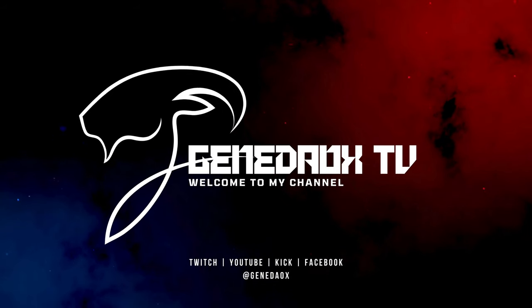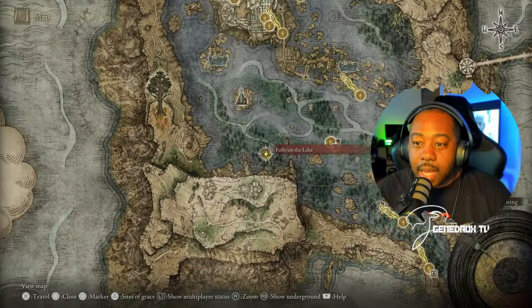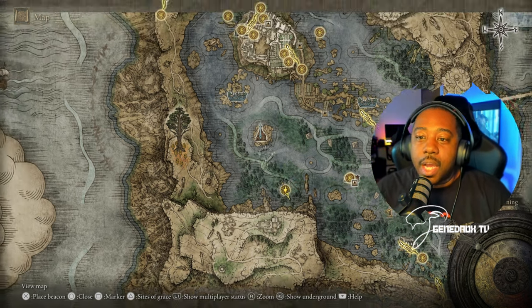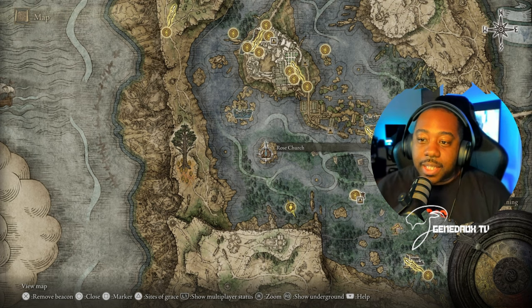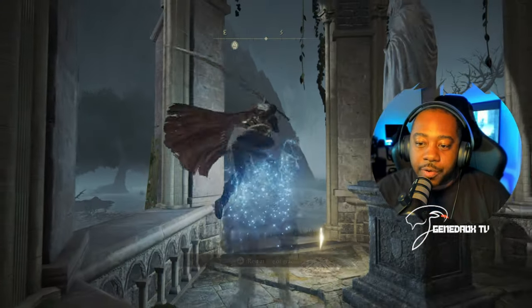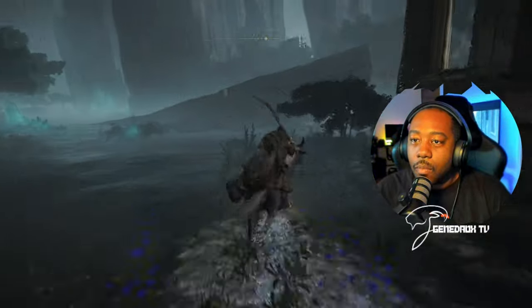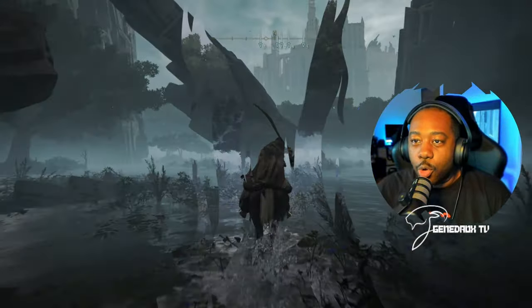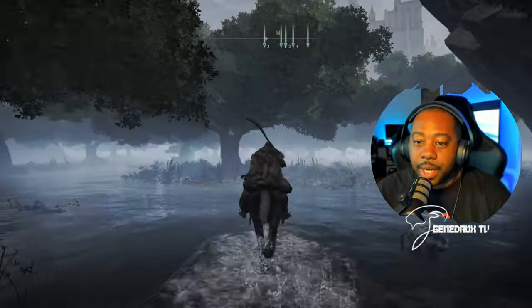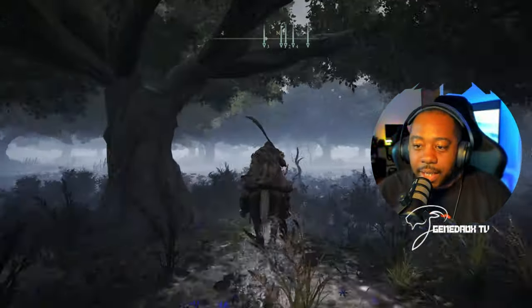Our journey starts at the Site of Grace located at the Folly on the Lakes. Our objective is to get to the road search. We're going to go ahead and get on Torrent. You want to go north — just run straight there and avoid everything that's trying to fight you.